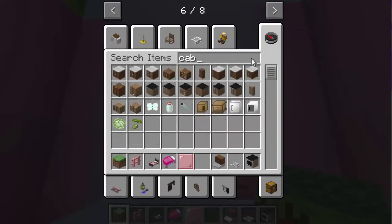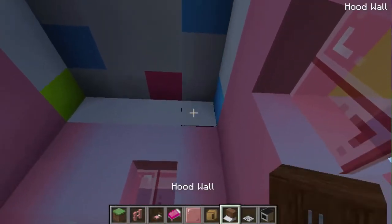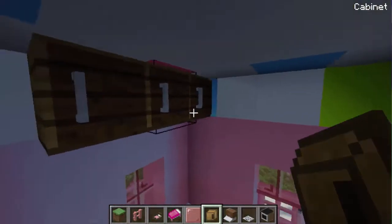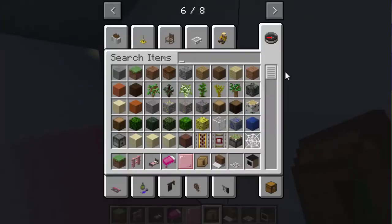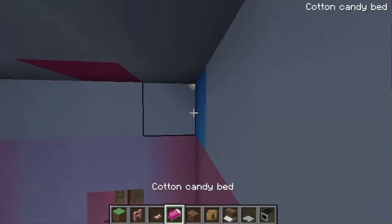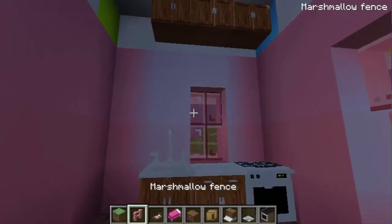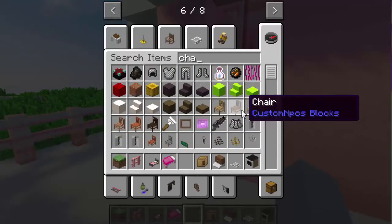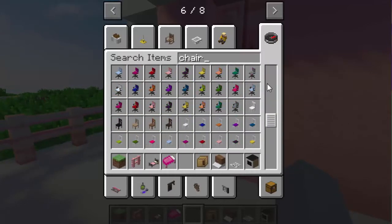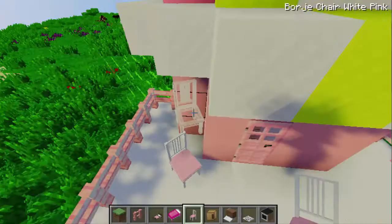Since this place is really small, let's get some cabinets. I preferably like these cabinets — they're kawaii. I feel like that makes the color work. Let's use these cute little cabinets. I actually use these in my roleplay and you should be seeing my roleplay coming out today or tomorrow!